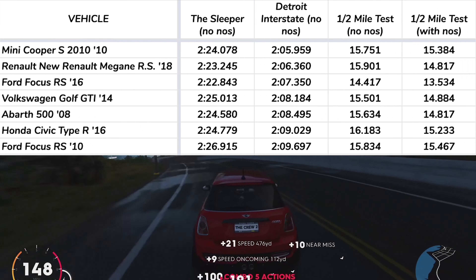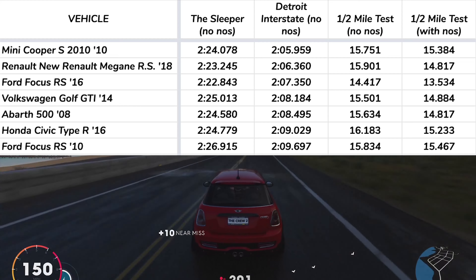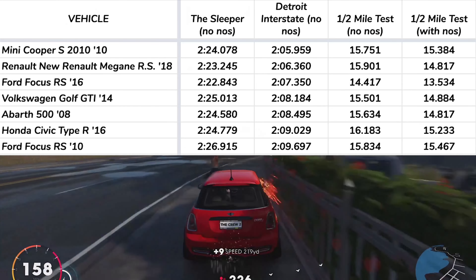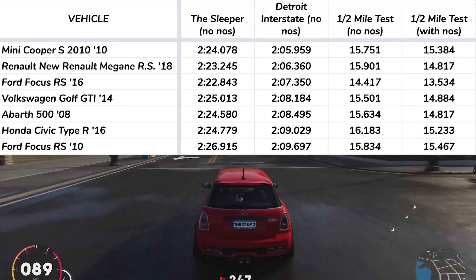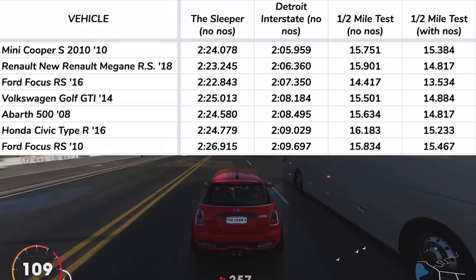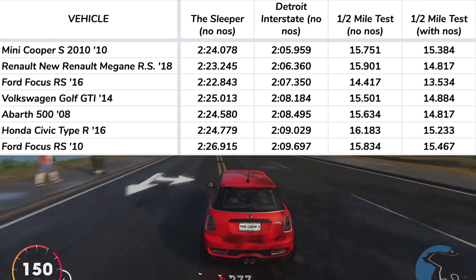On the Detroit Interstate race, the Mini Cooper performed the best with a time of 205.959, and the Renault comes in second by only tenths of a second, with the 2016 Focus a whole second behind the Renault. Again, because the results were very close, I ran the Mini and the Renault five times each, and these were the best times. The Mini Cooper definitely wins the Detroit Interstate round.